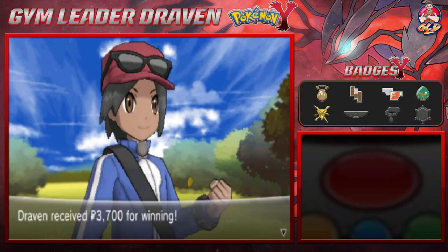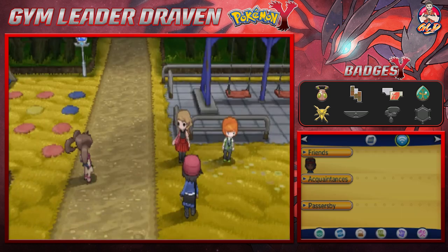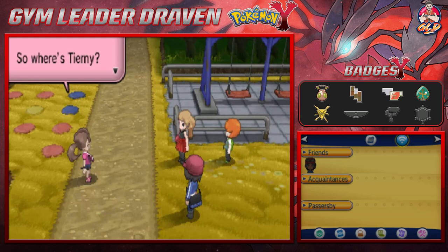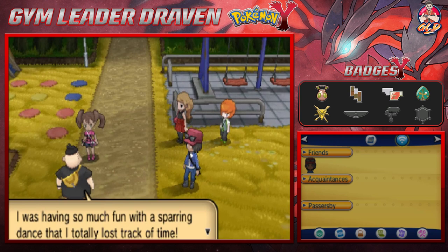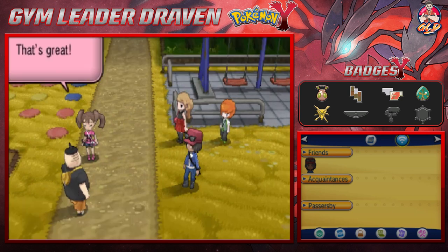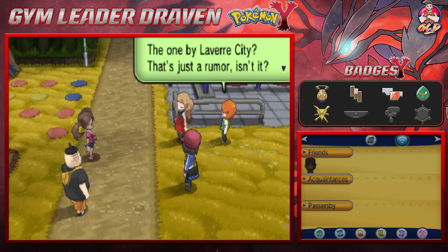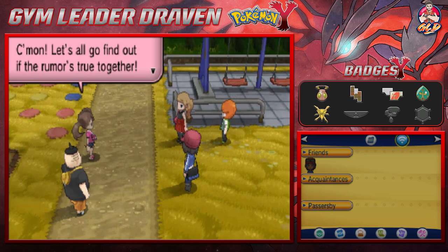We're kicking butt and taking names. Serena says it was a really intense battle. Shauna shows up — she was watching! Tierno is at the fighting dojo. He shows up late, saying he was having so much fun sparring that he lost track of time. Serena asks if he found good Pokemon for his dance team — he says he's super close to his ideal team. Shauna suggests they all go to that scary house by Laverre City to find out if the rumor is true.